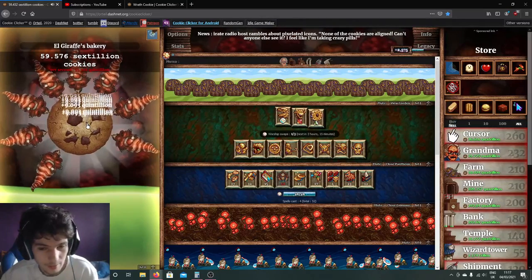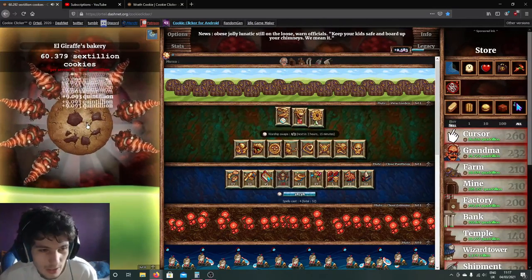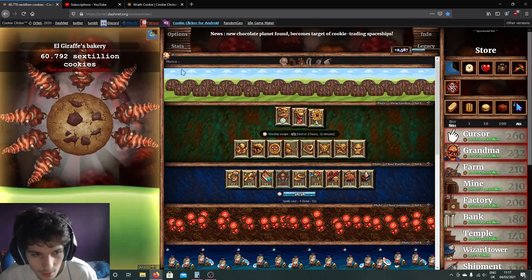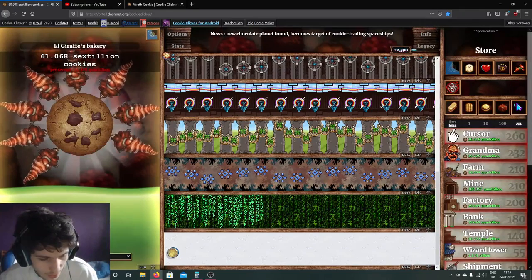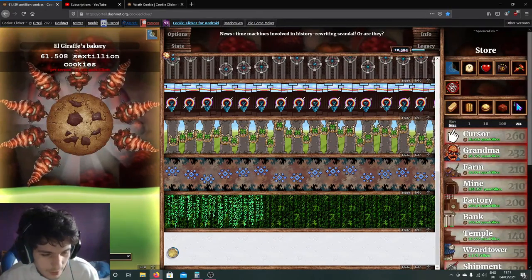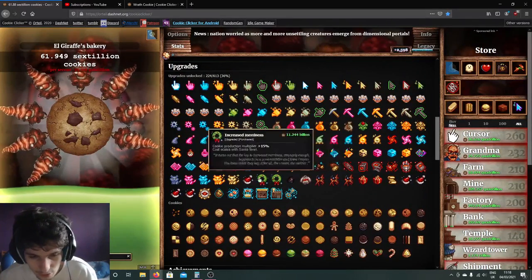Sometimes you can get the Dragonflight from the Force Hand of Fate spell. But I discovered that if you have a Dragonflight active and in your spells you have a Click Frenzy, you'd think you'd get them both at the same time. But the game thought about that — if you have a Dragonflight active, the spell in your Grimoire that should have been a Click Frenzy gets changed to a Lucky.